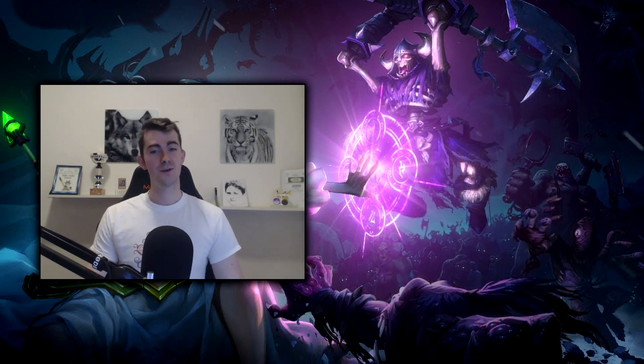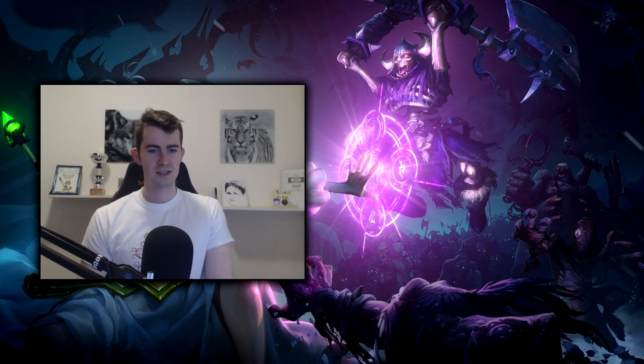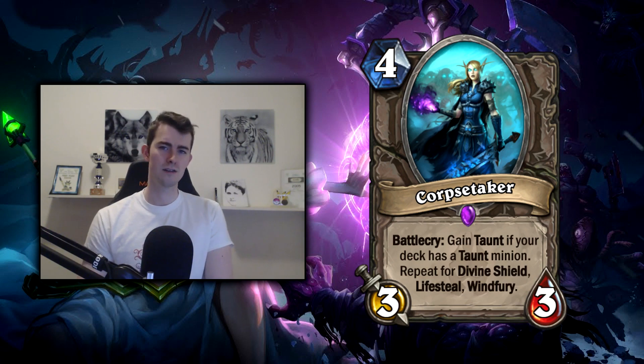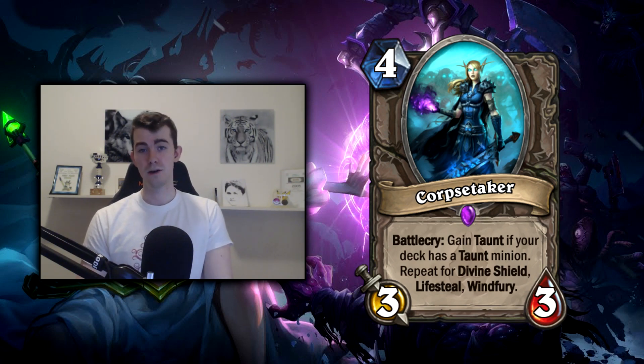Alright, that was it for the rares — let's get to the epics. First, Corpse Taker — I wanted to dismiss this card early on, but in Paladin it's actually quite likely you'll get a Divine Shield, and from there the upside is real. If you do have Divine Shield in your deck, Corpse Taker is a good addition — you're talking about a Silverback Guardian that can just get better. A four-mana 3/3 taunt and Divine Shield is a really good minion, even if Windfury is very rare to get.